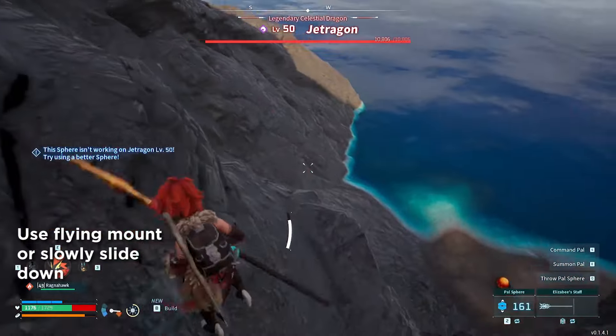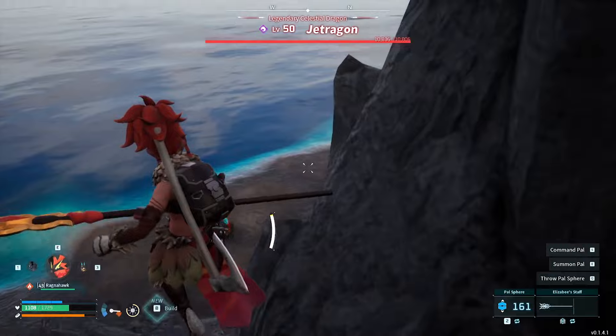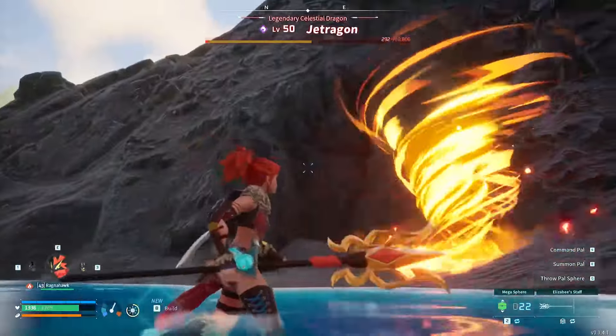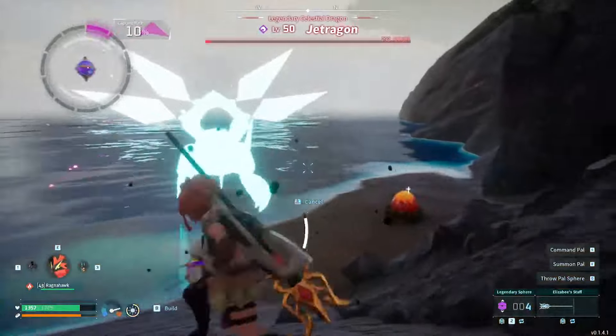The trick is a little finicky, of course, but slowly lower yourself down to a nice low spot like this beach spot. Just keep dodging his attacks, and eventually he will jump down, leaving him with very low HP. Recall your pal if you have one out so you don't accidentally incapacitate him, and chuck a legendary sphere at his face.